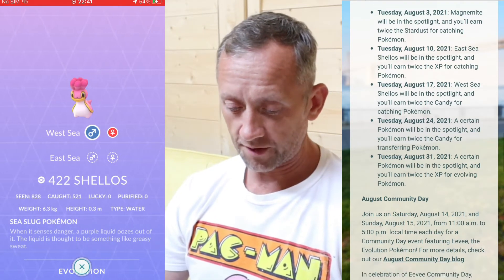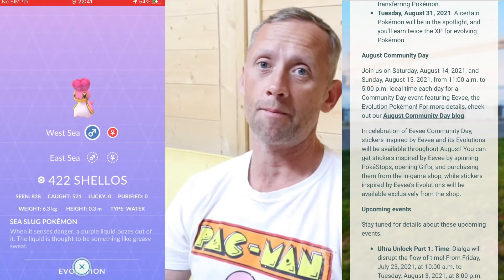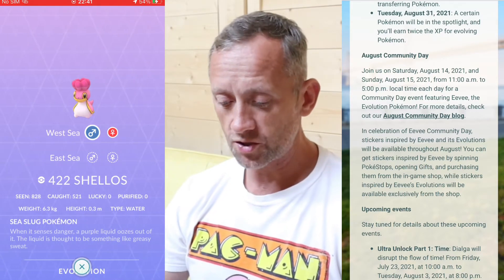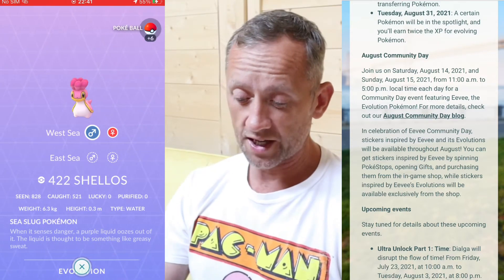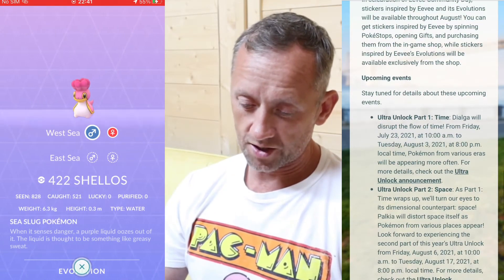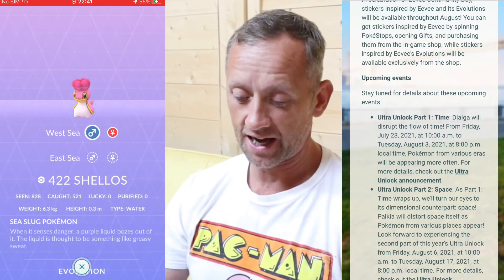August Community Day - it's Eevee, and it's different this time because it's over two days since there are so many evolutions to do. Each Eevee evolution has its own new attack which you can get. There's loads to do, and there's the reduced hearts to make your Sylveon evolve. It's going to be really good over the two days - six hours each day, 12 hours over the weekend. In celebration, community day stickers and all the evolutions will be available.